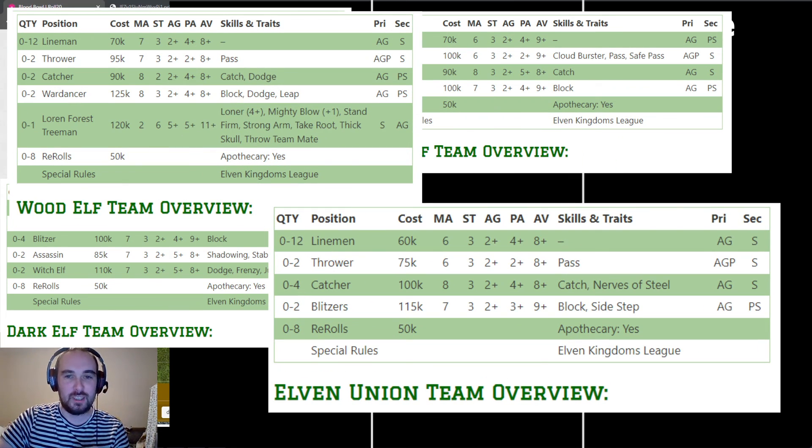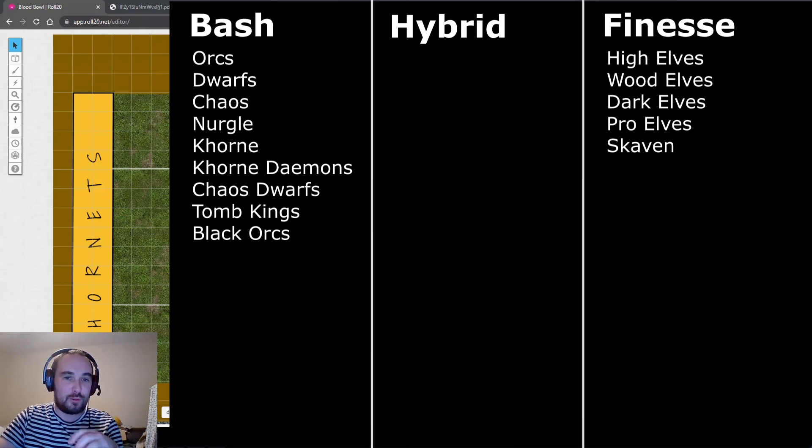Skaven and Dark Elves probably sit closest to the bash end of the finesse spectrum, but they'd struggle going toe-to-toe with a bash team. These teams are all about making the most of speed, agility, and passing to keep away from opponents and outscore them. Dark Elves don't have a thrower but can develop their runner with passing three plus. High Elves are the toughest of the passing teams with excellent catchers and the best thrower in the game, though they're also one of the most expensive teams.